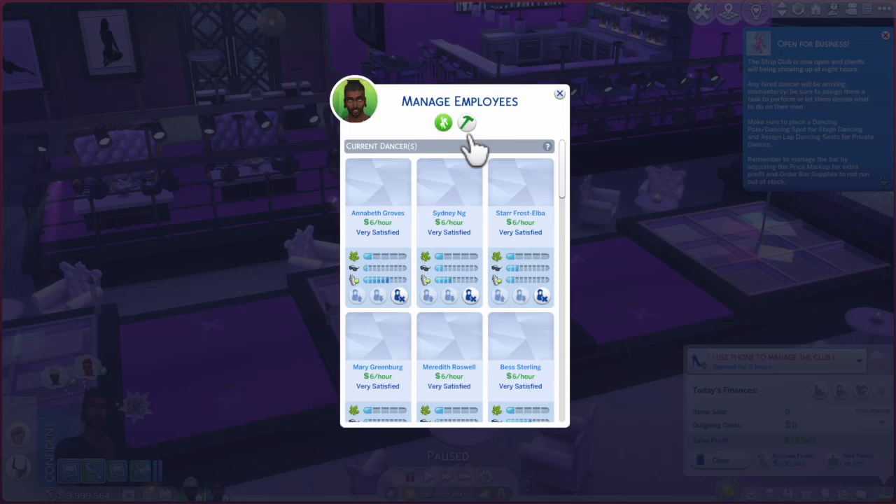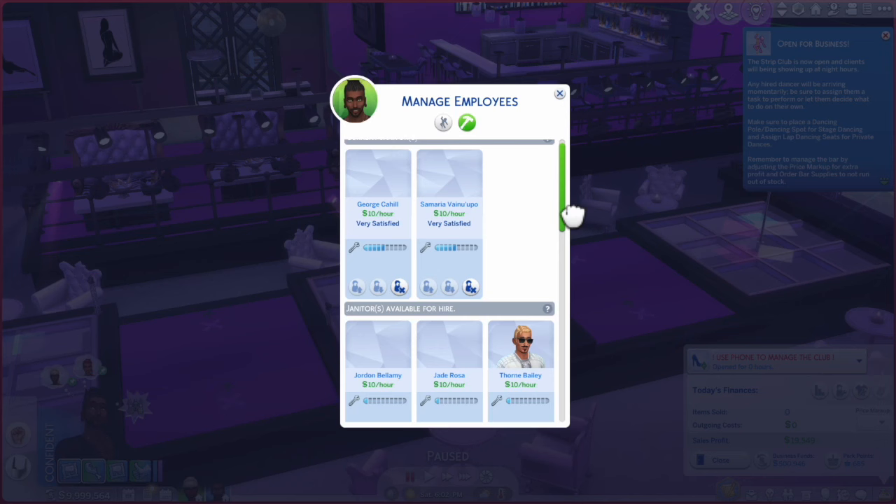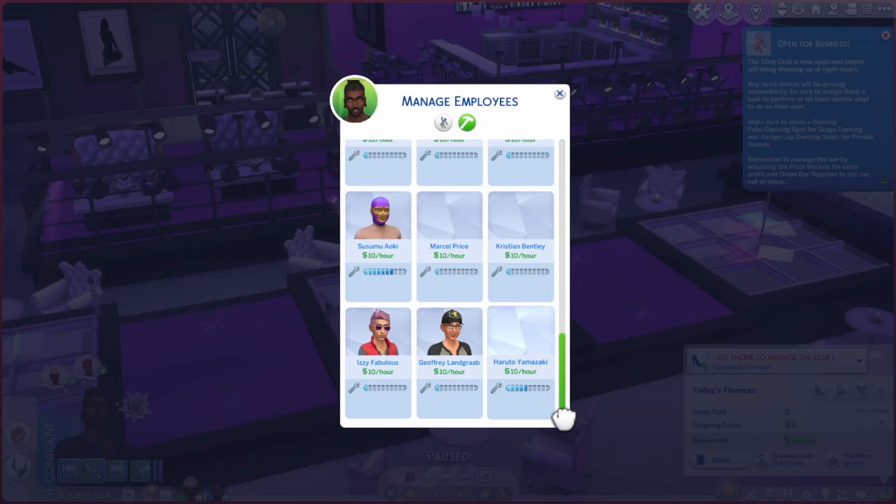On the other tab with the hammer icon, this is how you hire your janitors. You want them to have the maintenance skill because they're going to be fixing appliances — and we all know how much appliances break in the Sims. They also clean up, and they don't have different tasks; they always do the same thing, which is repairing and cleaning.